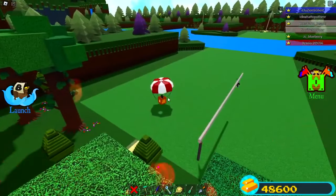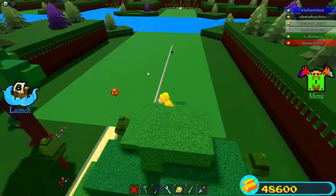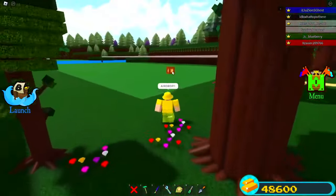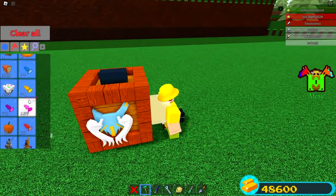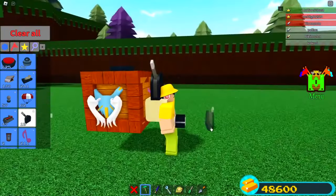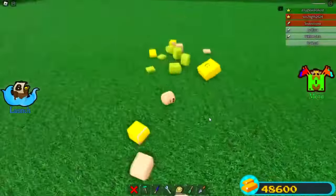Bro, you gotta touch it to claim your free gold, Xavier. Look at it — it's there bro, go and collect it! He's missing out on some free gold right now. Let me make it a little more obvious for this guy. I typed 'Airdrop' in chat. Bro's walking away from it. Alright, we're not dealing with that other guy. Wait, why am I anchored? I can't move. I don't know what's going on. There's nothing here. Why did I fling like that?